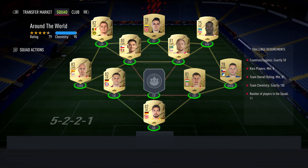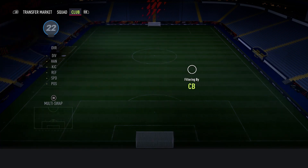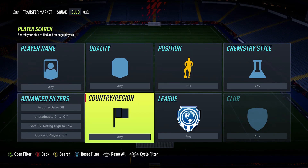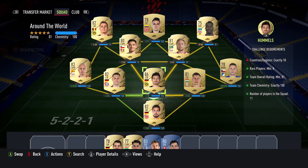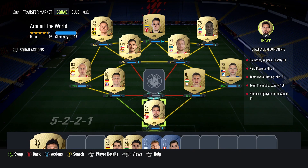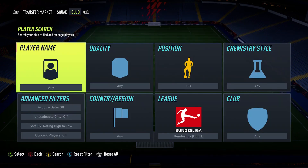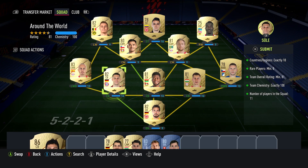Last but not least, Around the World for the big 50k pack. You need exactly ten rare players from different countries or regions, a minimum of eight, an overall rating of 81, and a team chemistry of 100. I've gone with a Bundesliga squad since most of those players were already in my club from opening packs. The squad will be on screen if you want to copy it. That's all for today - don't forget to smash a like and subscribe to the channel, until next time, peace.